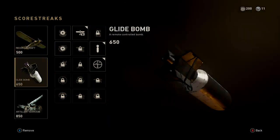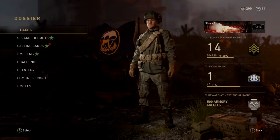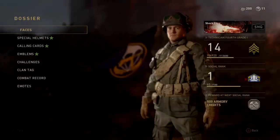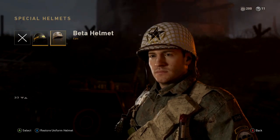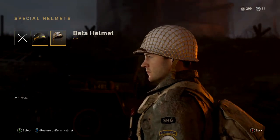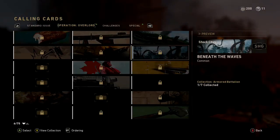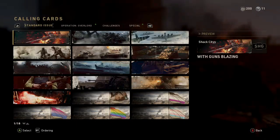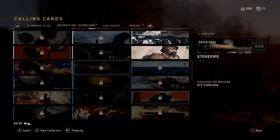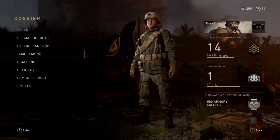The dossier is where you're able to change your face. You have special helmets, and like I was talking about with my mail, this is where I got cool new helmets, so I'm going to equip that. Calling cards are also over here — I got a new one now. I got some from the beta, but that's where you can change that.